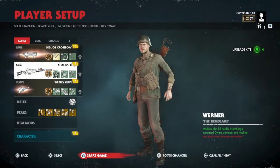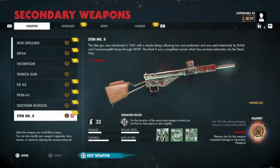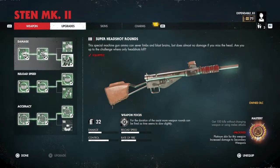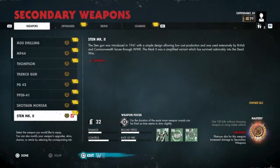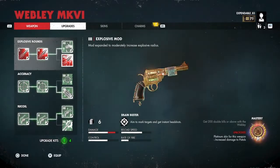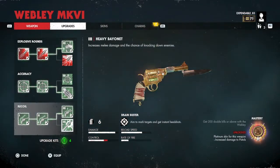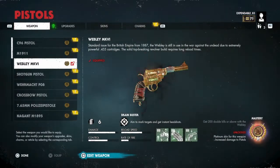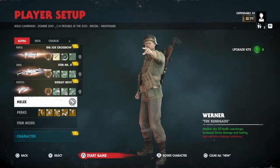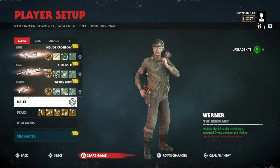The secondary slot is going to be the Sten Mark 2, but you can use the grease gun if you prefer. The key here is having super headshot rounds — this gun is going to be dealing with the heavies. The Webley is going to be taking up the pistol slot. My melee is always going to be divine blast to knock zombies back and get extra healing.